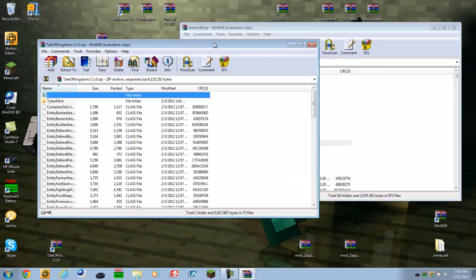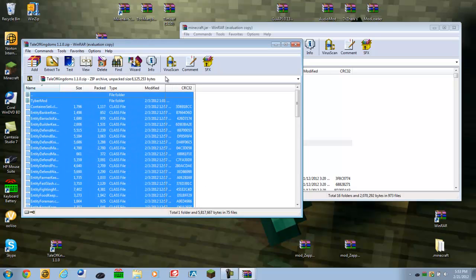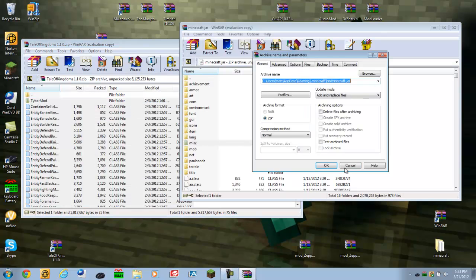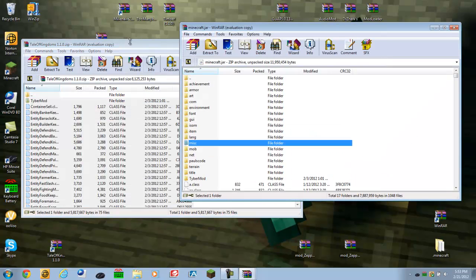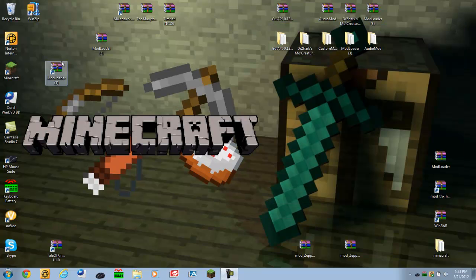Then open up the Tales of Kingdoms files. There are a lot of files in there, so an easier way to do it is just by hitting Ctrl+A to select all. Then drag them all in. Once that's done, you're all done — that's all you have to do. The mod will be working now.